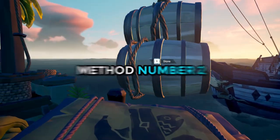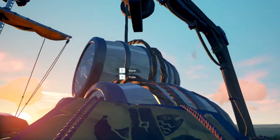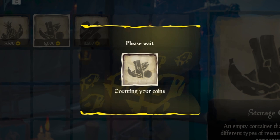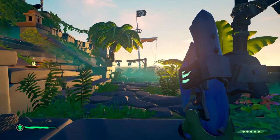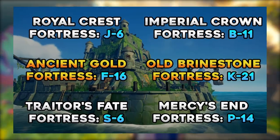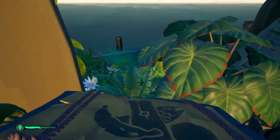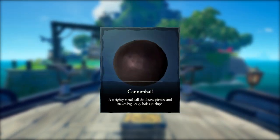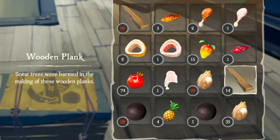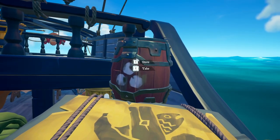Method number two is by far the most efficient way of getting supplies, though it will require you to spend 5,000 gold on a storage crate from the Merchant Alliance. Head on over to the nearest seafort you can — here are the locations for all of them — and loot every barrel. Surprisingly, a lot of people don't know this, but seaforts spawn with a huge amount of high-tier food as well as cannonballs. From one seafort, you typically can get 100 cannonballs and 50 high-tier fruit — meaning pineapples, cooked meat, and fish.